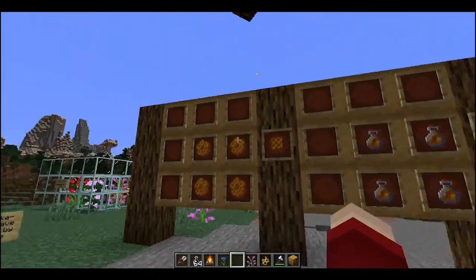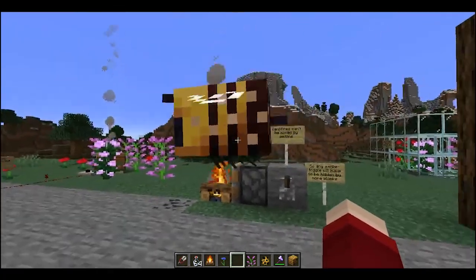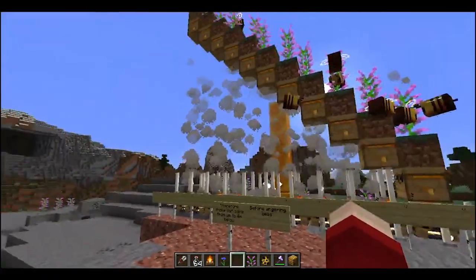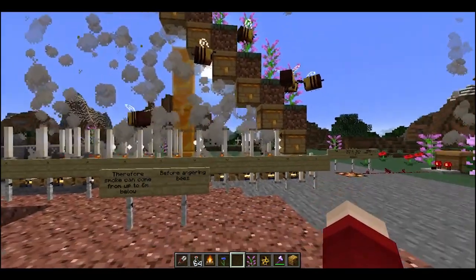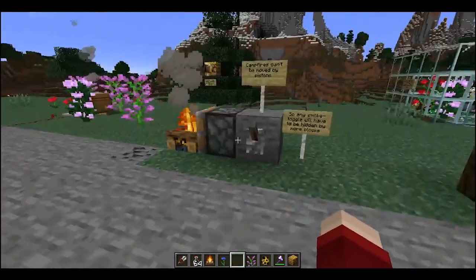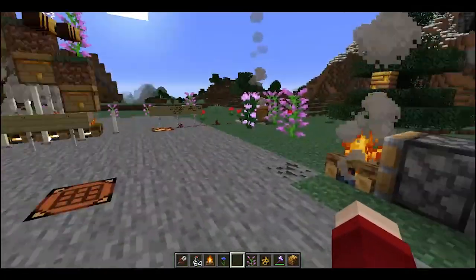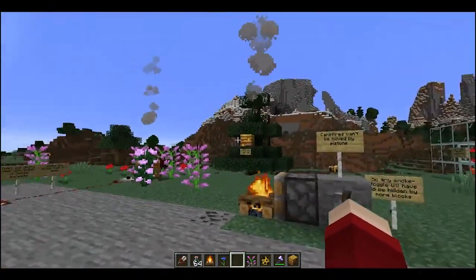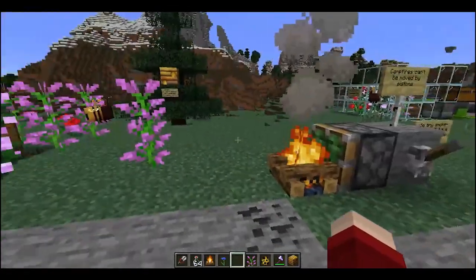A lot of things you already know, like crafting the honeycomb blocks versus the honey blocks and all that sort of thing. I've been experimenting with a few things and that's been consistent. Today we're going to look at how high you can have the beehive above a campfire before the bees get angry at you for harvesting. You can't push campfires with pistons, so you can't just toggle whether or not you can harvest without being attacked. So either you've got to move blocks on top of it, or hide the campfire further down if you're doing an aesthetic build.